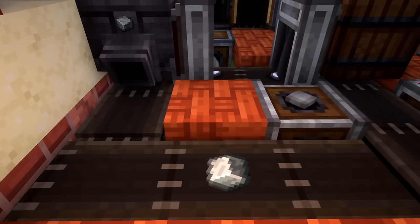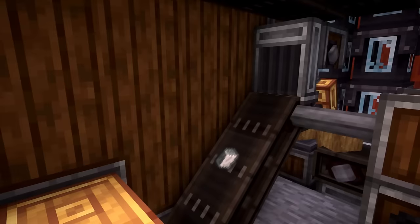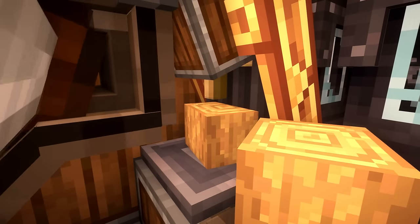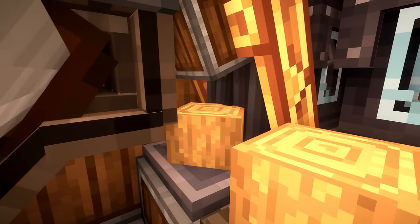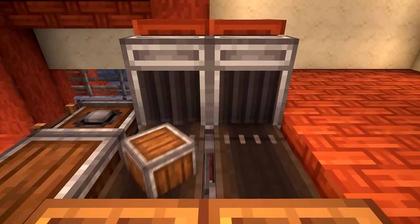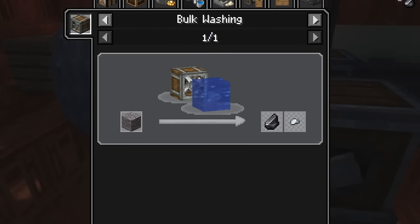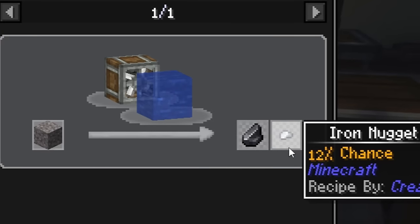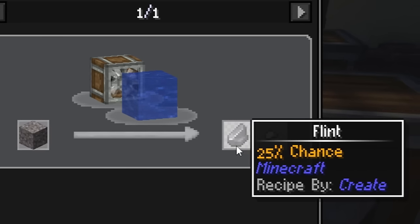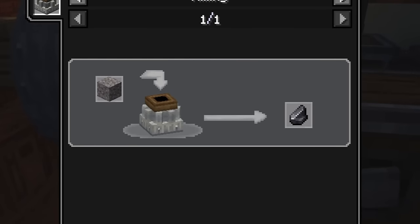The alloy then has one of two paths it can follow. They pass through a set of filters which splits them into two separate sections, each processing the andesite alloys a little differently. One option is for the andesite alloy to be combined with stripped logs — when the two items come together, they form an andesite casing. The alloys that aren't combined with a log are put into a vent and elevated to the second floor. In the end, both the alloys and the casings end up side by side, and for every item that goes into the chests, the display board automatically updates its quantity. One drawback is that I have to constantly supply this machine with iron nuggets.